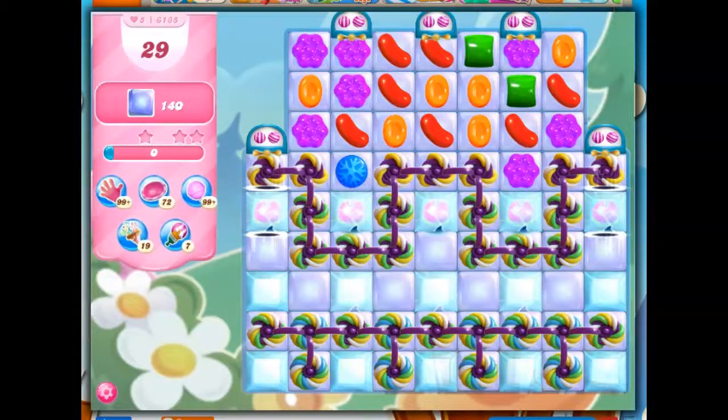Hi friends, this is Susie, your gaming guru, here to help you solve the puzzle of level 6185 in Candy Crush Saga, where we have 29 moves to clear out 140 jelly, and of course we've got some problems here.